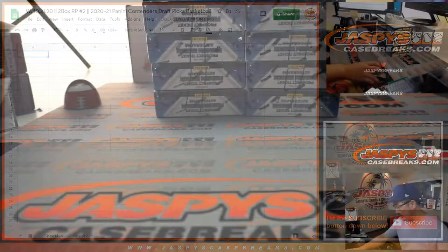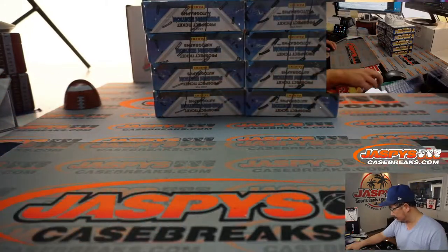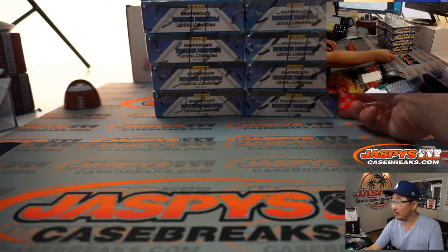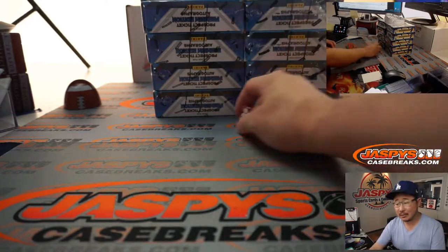First, let's figure out which two boxes we're going to do. I opened the case and we put the little marks right there. We'll go 1, 2, 3, 4, 5 on the dice roll, two boxes at a time. If I roll a 6, we'll just roll again.